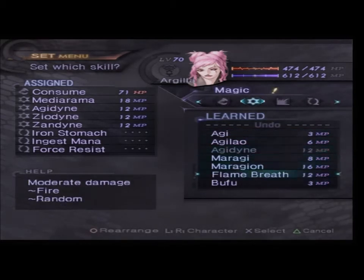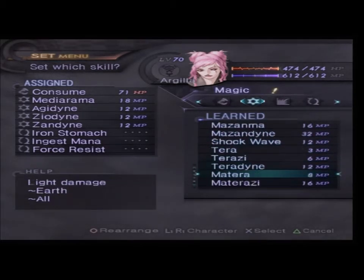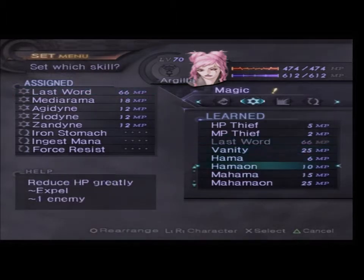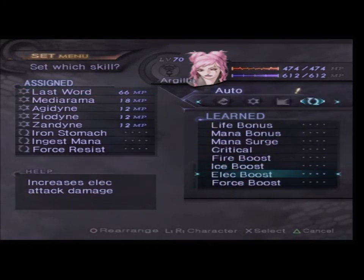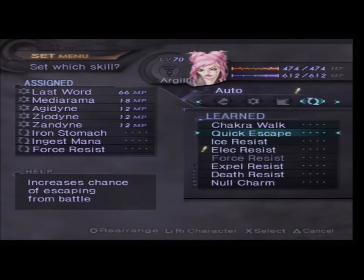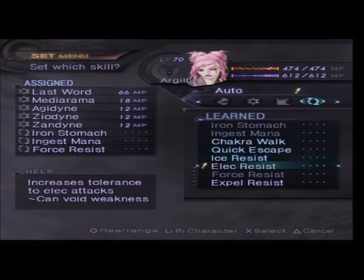Now you are obviously not gonna have the attacks — you're gonna have Last Words. You haven't got any Fizz Resist, which is kinda sad, but you don't actually need it. You'll be fine.